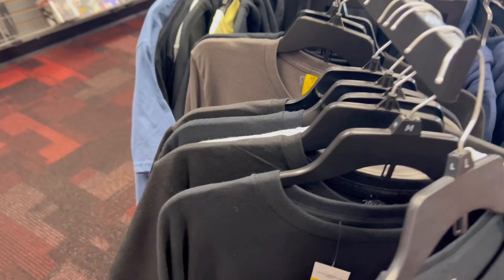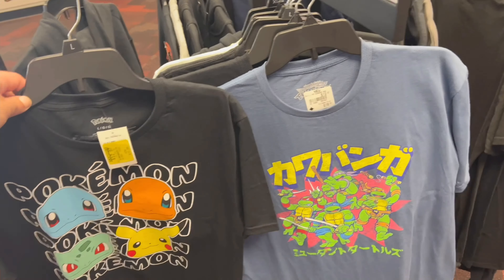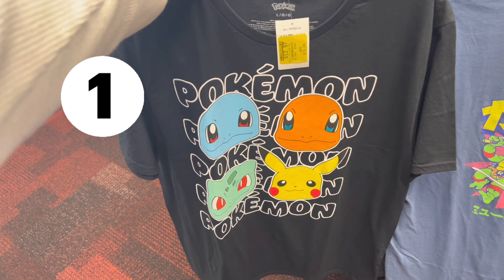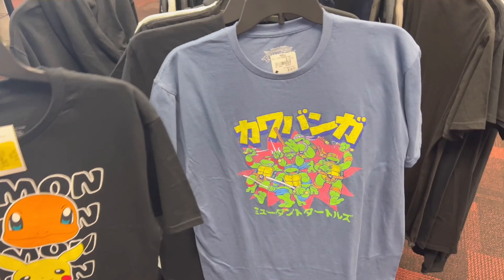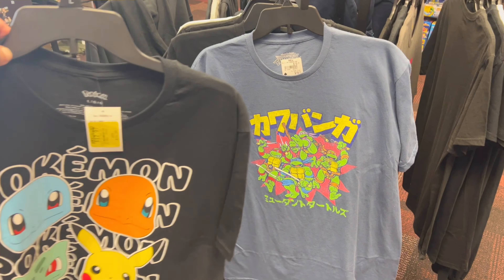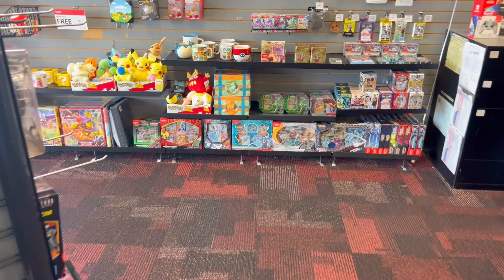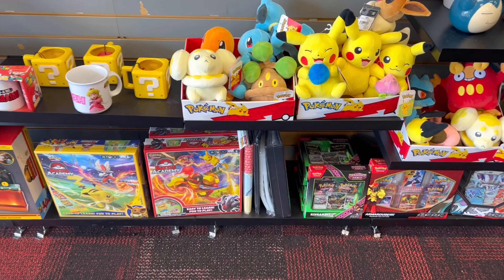As you guys heard, we've got a lot of good deals going on right now. I'm going to go with two shirt options: option number one — Pokemon, because we are a Pokemon channel — and option number two — Ninja Turtles, because who doesn't like Ninja Turtles? Whichever one gets the most votes in the comments, we'll rock it in the Wednesday stream.